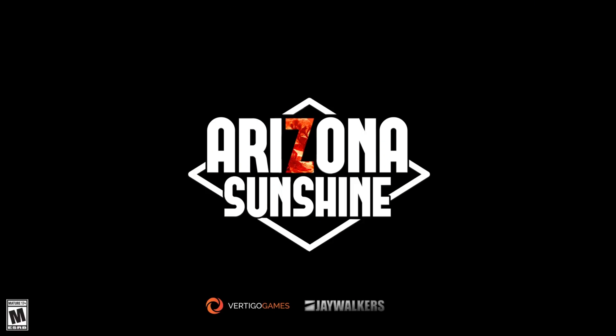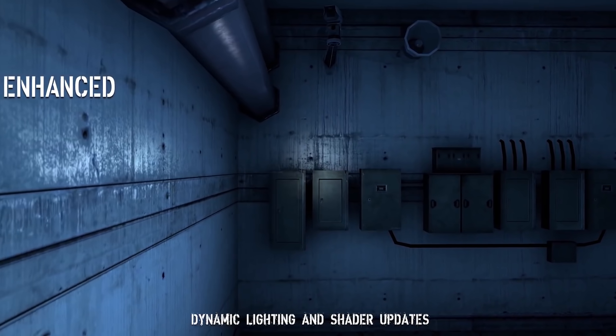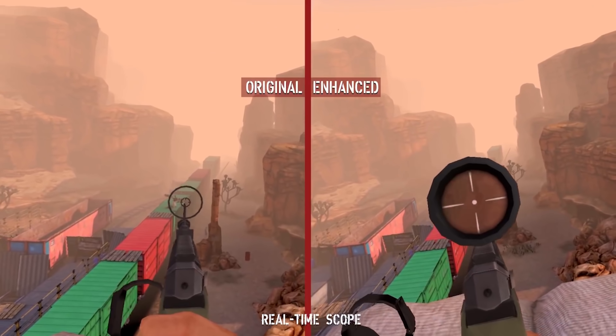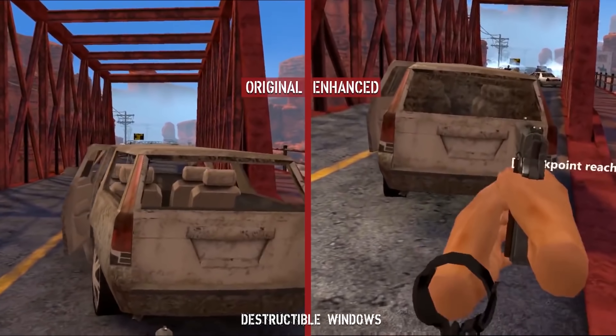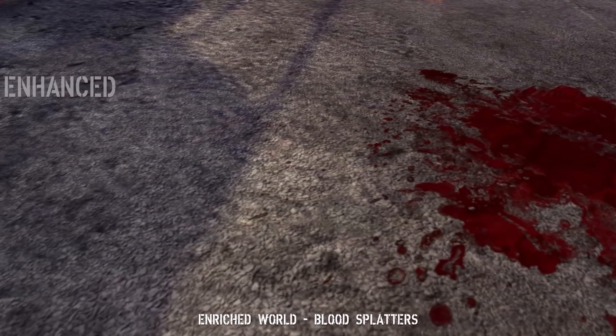The next game is Arizona Sunshine. For any of you that enjoy zombie shooter games, Arizona Sunshine has gotten a bunch of updates including shaders — you actually get shaders now — enhanced visuals, uglier zombies, and a lot more. These updates came out for the Oculus Quest 2, and a few are actually compatible with the Quest 1 as well. This game lets you play through many different levels in varied environments and has a pretty nice storyline keeping you engaged.